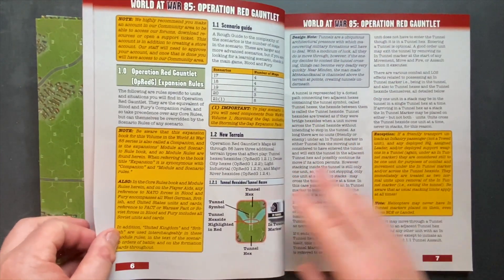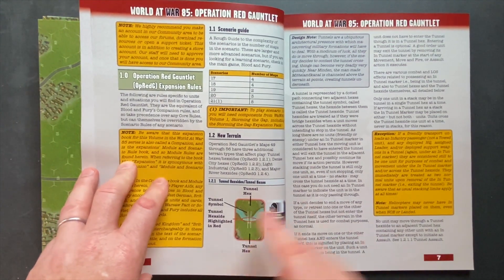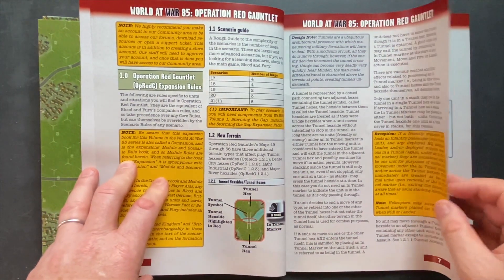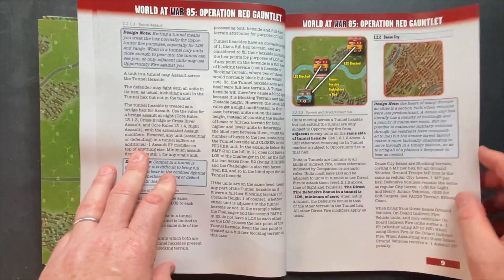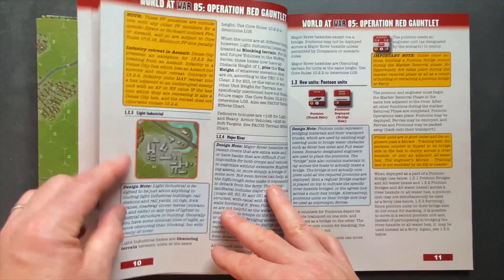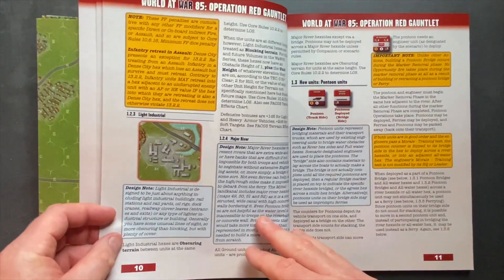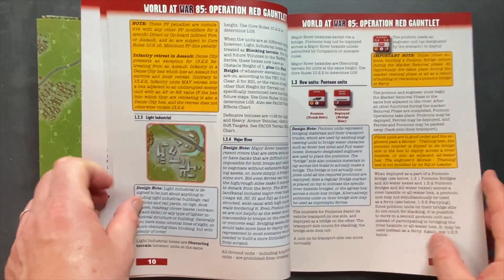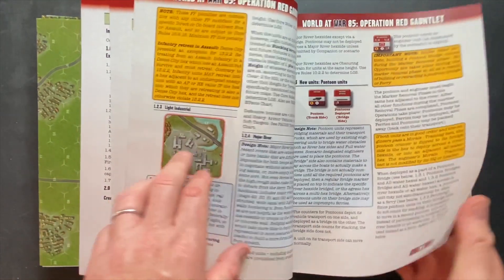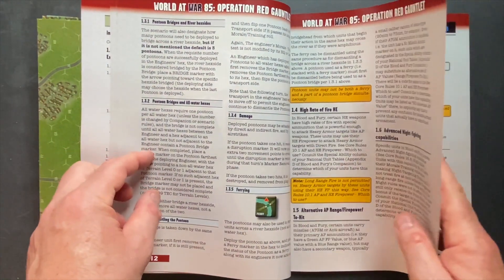There are three new terrain types. We have tunnel hexsides, which are part of the battles in the scenarios here. We also have dense city — we'll take a look at what these look like on the maps. And then lastly we have light industrial. Up until now there's been kind of urban terrain, which has been town more than anything else. But now we have light industrial and dense city to change the nature of combat. There are also some rules that have been brought in with Blood and Fury and reiterated here.